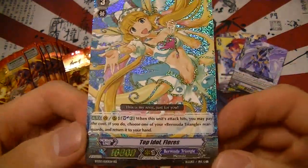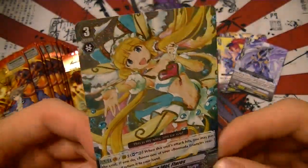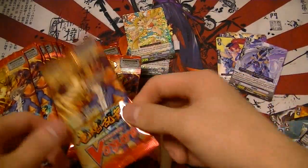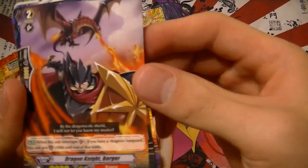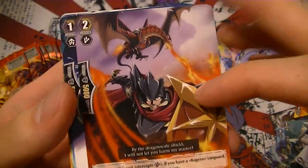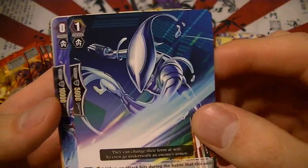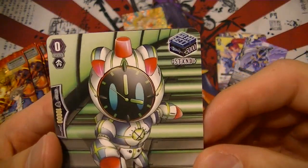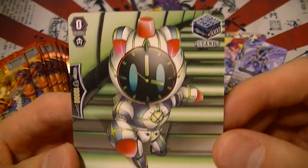Top Idol Flores is another double rare, but she becomes a single rare when Bermuda Triangle fully debuts — a bit disappointing. Dragon Knight Burga is a Kagero superior intercept. Kray Soldier is a new unit for Nova Grappler. There's also a Spike Brothers critical trigger and a new stand trigger for Oracle Think Tank — this is their first stand trigger.